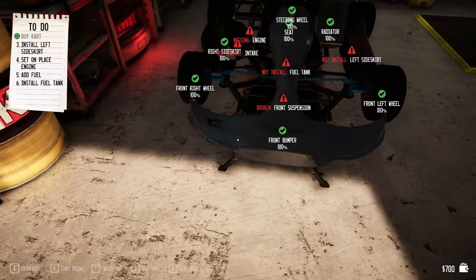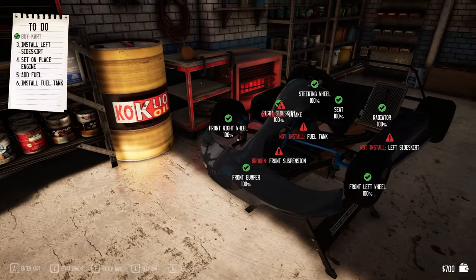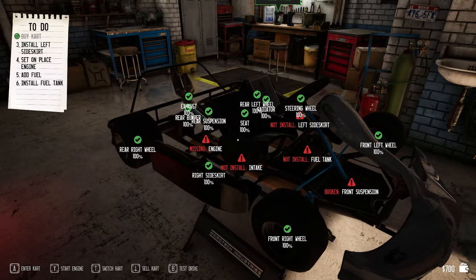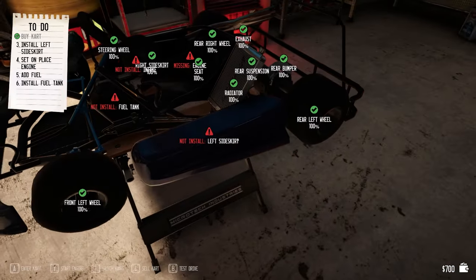This is a part mechanic simulator, part racing simulator. I need to install a left side skirt, set in place an engine, and add fuel. So I need to install a left side skirt — how do I do that?